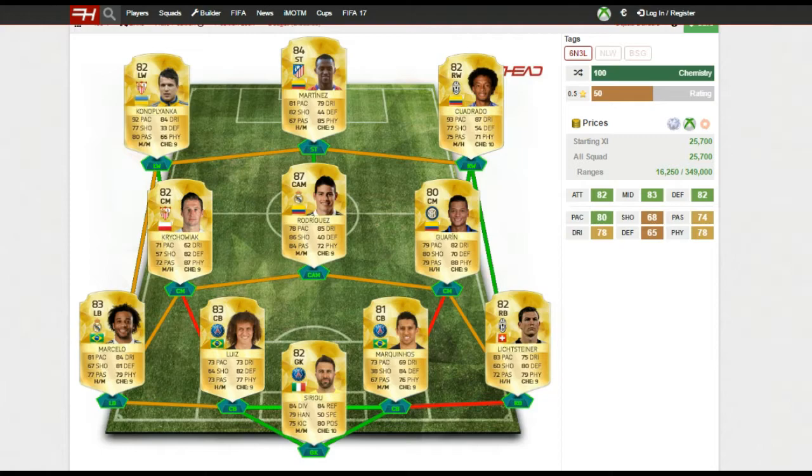At right back I've gone with Lichtsteiner and left back Marcelo — really good players with well-rounded stats. They've got really good defending, physical, and passing stats, plus good pace. They feel pretty good on the ball and are great going forward. They do like to get forward due to their high attacking work rate, but if you give them a 'stay back while attacking' player instruction they'll keep the defence very solid.